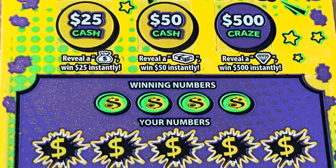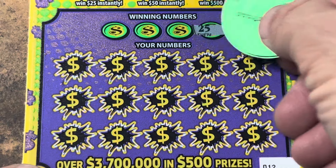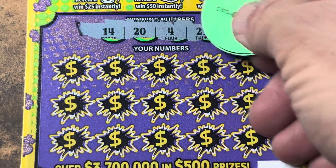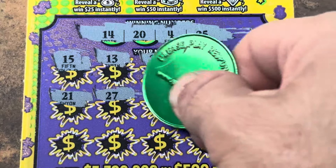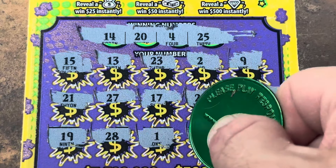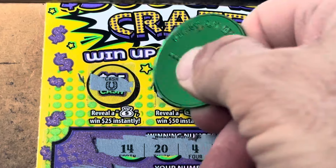The 500 Cash Craze — up top I want a diamond, stack of cash, or money bag for $5, $50, $25. Down below we're just looking to match a number. Georgia, you should have put a symbol down here — it would have made it more fun! Tickets 12 and 13. 4, 14, 20, 25 — 15 is one off. 13 — are you kidding? 23, 2 and a 9. 21 — we've got 20. 27 and 17, 22 and 12. 19 is one off, 28, 1, 29 and a 3 — we needed 4. Diamond? It's a hat. Cash? We got a ring. Money bag? It's a horseshoe — nothing on ticket 12.